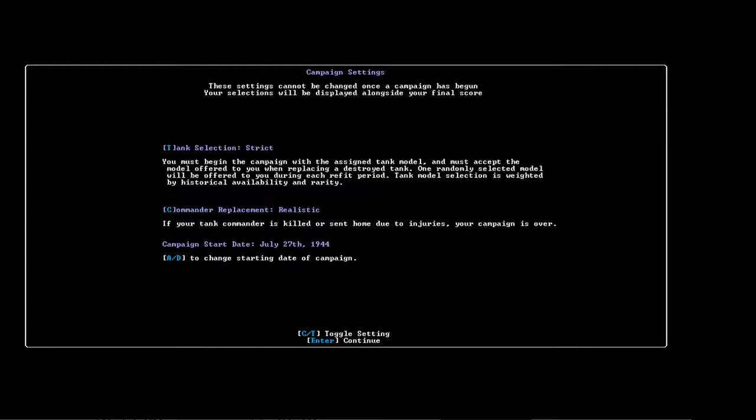For the same reasons, let's go with commander replacement realistic. In this game you are the actual commander of an individual tank — you are the dude standing in the cupola turret, looking out at the battlefield. If you have realistic commander replacement on, when your character, the tank commander, dies, your game is over — as it would be in life. If you go with commander replacement casual, then that character is treated like any other crew member in the game. Your characters will level up and gain experience, so obviously you'd be getting somebody inferior if they died, but you could keep going. We're going to play with realistic — if our commander dies, the game is done.